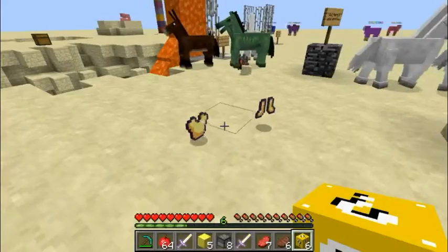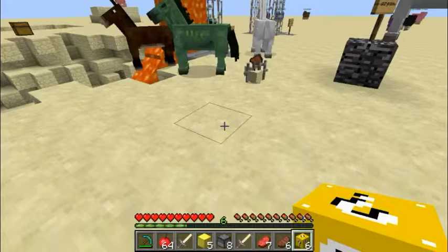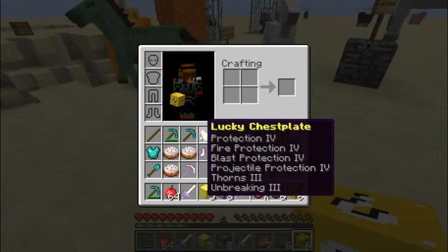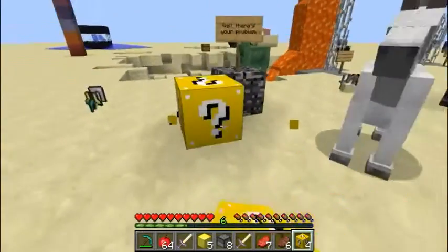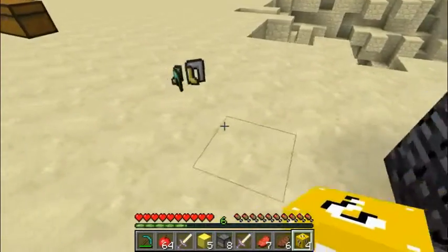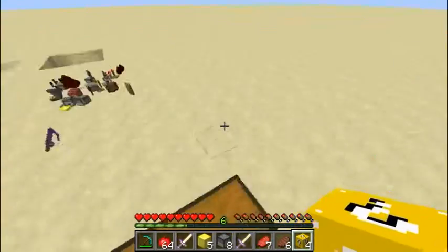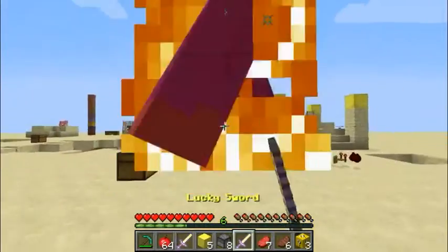Shmuckiana - we don't need that because we're making diamond armor. The diamond armor is better. Off camera I'm going to enchant the diamond armor as best I can, just because we will die. So I'll make it the best diamond armor I can.